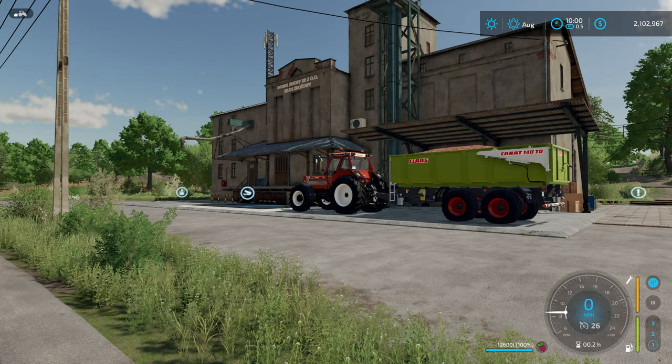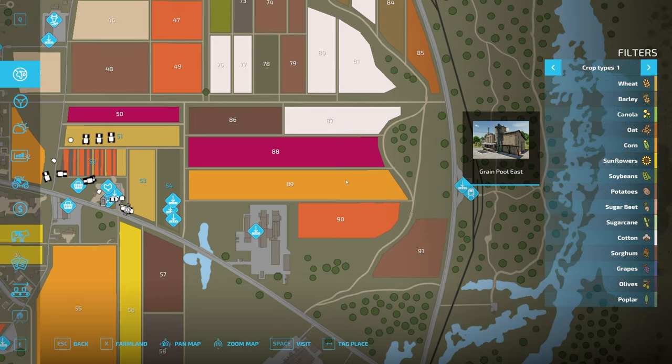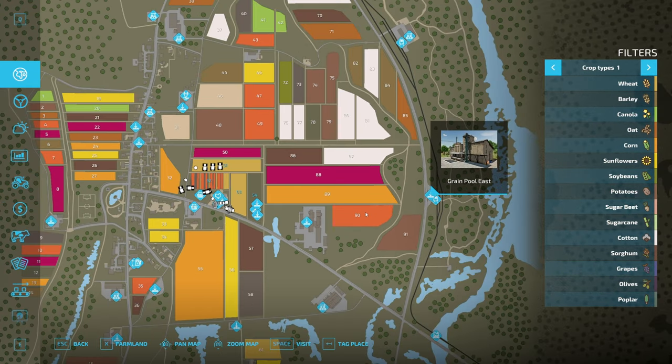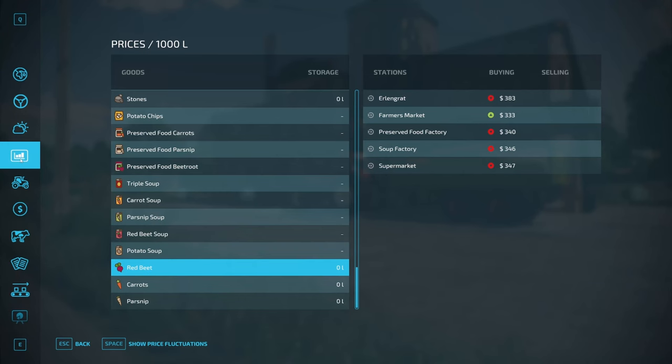I've made my way over to the east side of the map over by the railroad tracks to a little place called the Grain Pool East. You can see it right here on the map — the main farm is right here where you're starting at. If I zoom out all the way, you can see it's going to be over here on this side of the map, right in the middle. And if I come down here to my prices sheet, I can see that for red beets, this place doesn't actually accept them and give me any money. So let's see if we can actually store them here.